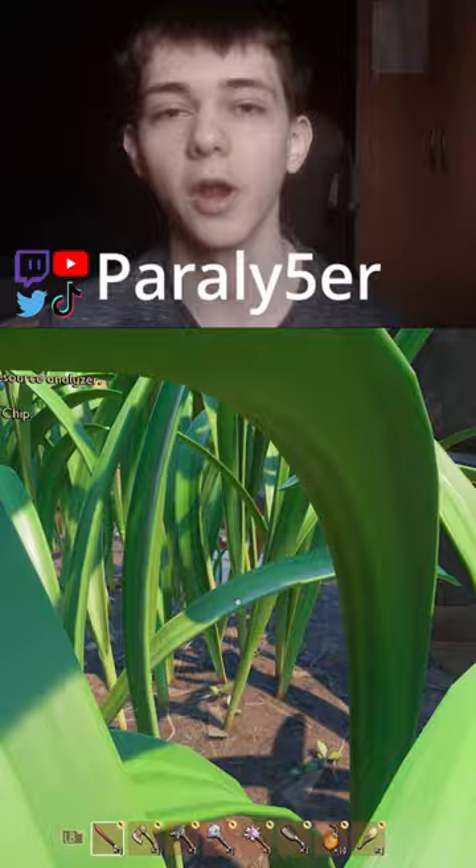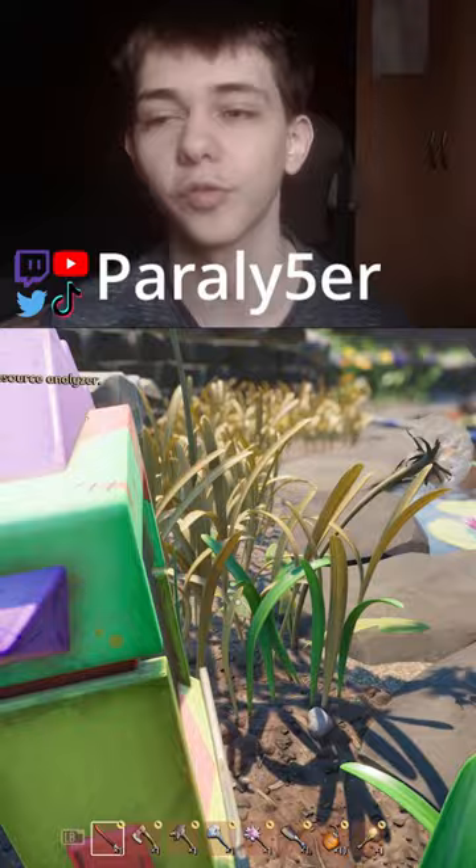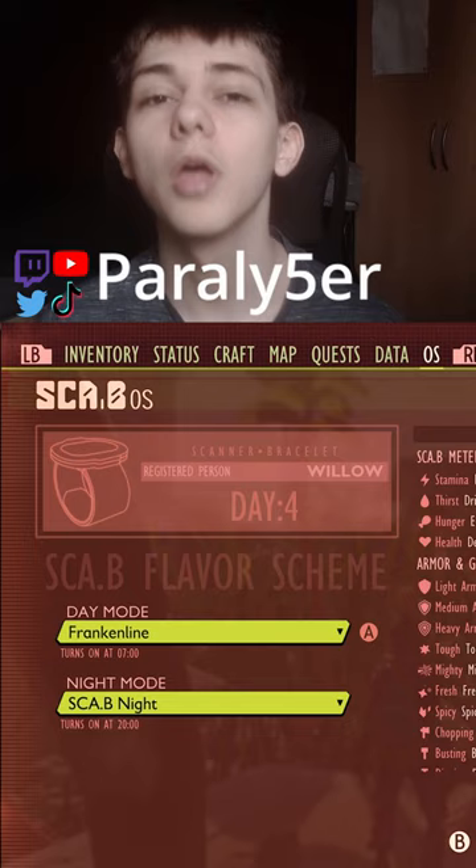What you need to do is come to this area of the map right here and get on top of the Frankenline machine. You can parkour from here, or you can start in the upper yard and just jump down on top of it. This is what it looks like in the inventory, and this is what it looks like in the hood.